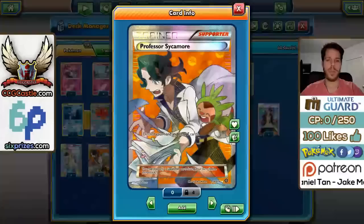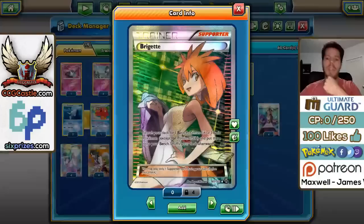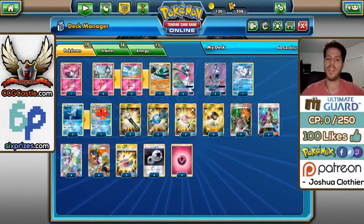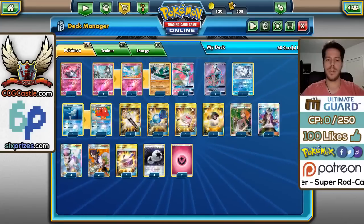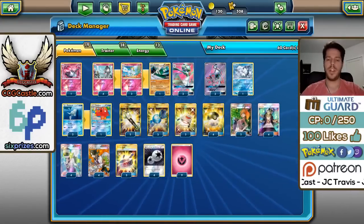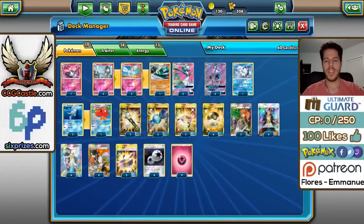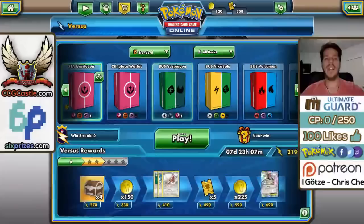Our supporter lineup is straightforward: 4 Sycamore and 4 N for draw, 4 Guzma for the gust effect, and 2 Bridgette to aid setup. 2 Bridgette, 3 Tapu Lele, and 4 Roto Trouble should give us good odds of starting Bridgette early, which is one of the main priorities. For consistency we have 4 Roto Trouble, 3 Rare Candy, 3 Choice Band, 2 Field Blower, and 2 Rescue Stretcher. The big missing cards are VS Seeker and Teammates from my Worlds list. We might need Fisherman for energy recovery, but this is a solid starting point. We're using 4 Double Colorless Energy and 9 Fairy Energy.